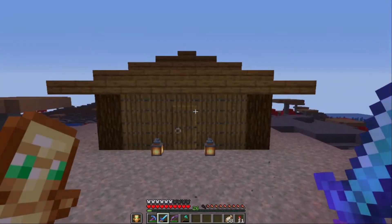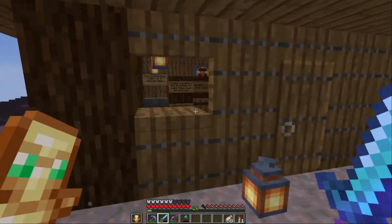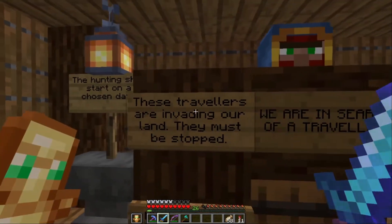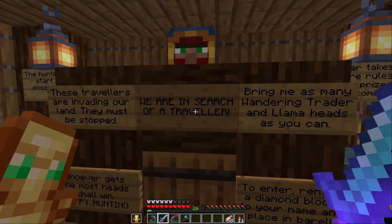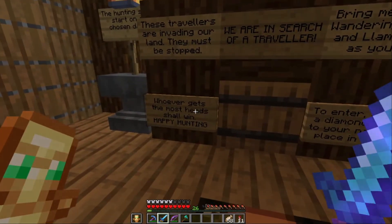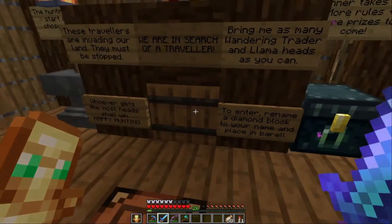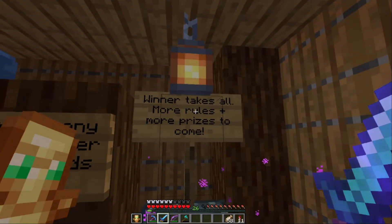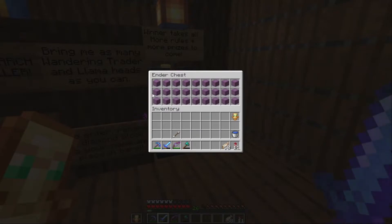James checks out Alex's second mini game in the district, admiring the use of trapdoors in the build. He reads the sign: players must collect wandering trader and llama heads, whoever gets the most heads wins. Entry requires a diamond block renamed to your name. Current entrants are Anarchy, Sharky, and Alex.